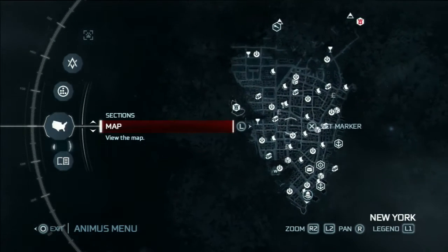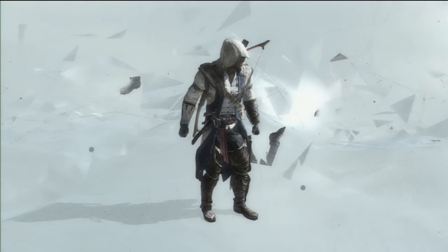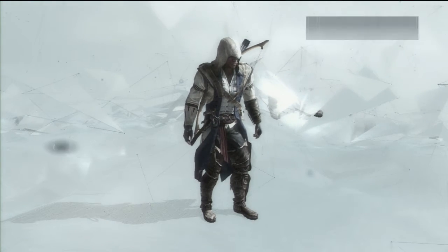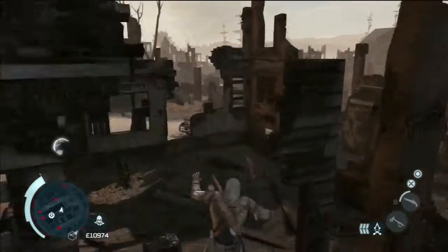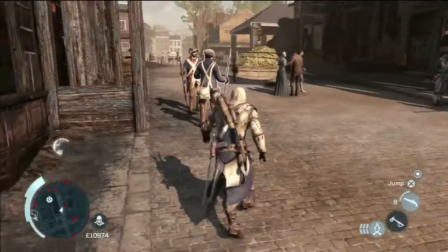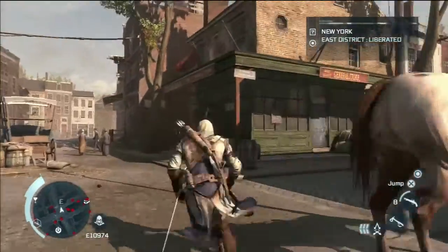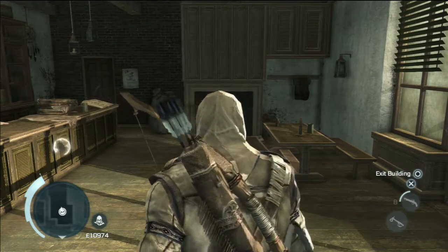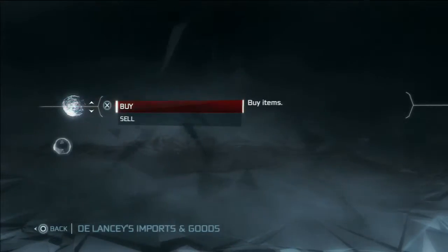Now we warp to here — Delance's Imports and Goods or Vanbrugh's Spices, whichever. Don't aggravate the guards — please don't aggravate the guards. This one is nearby the guards' aggro zone. There's the general store over here. See, they all look the same. At least there's that uniformity about it, which is great. And then we go over and chat — Delance's Imports and Goods.